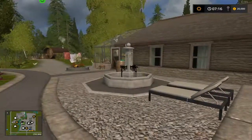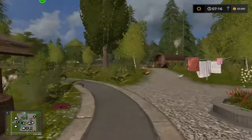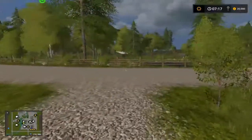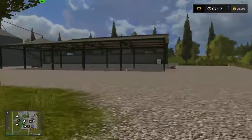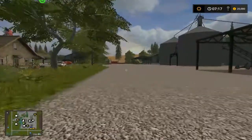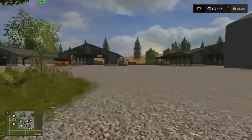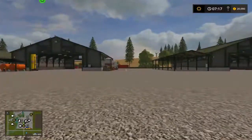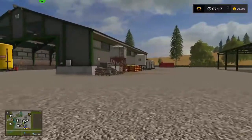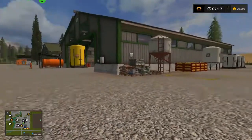So here we are, this is our house. For those of you who know Stevie's maps you'll know what sort of things to expect. This is your farm — it's got plenty of storage spaces. You've got seed mixers, seed making machines. We've got all the seeds over here, and fertilizer and liquid fertilizer just here. So we've got liquid fertilizer, solid fertilizer, and seeds.